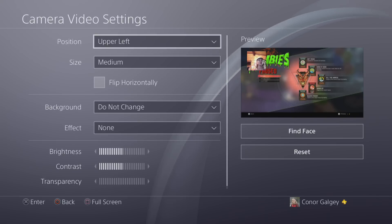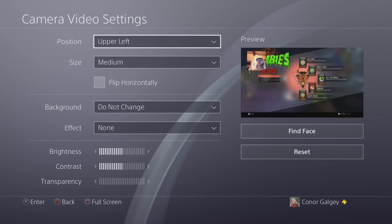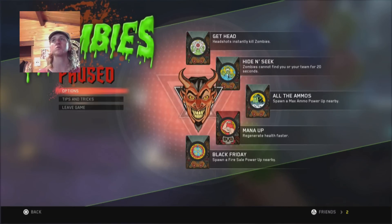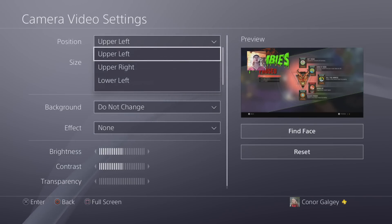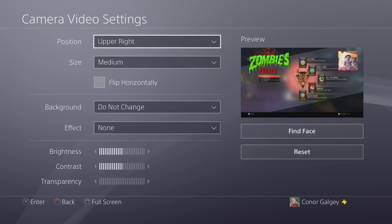It will bring up the advanced settings — go down to Camera Video Settings and now you can position the camera. As you can see on the right-hand side you can go full screen. You can position it on the upper left, upper right, lower left, or lower right. I'll put it back to the upper left.